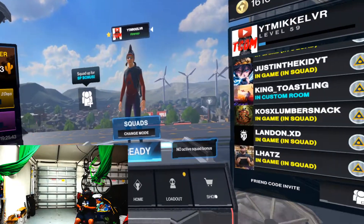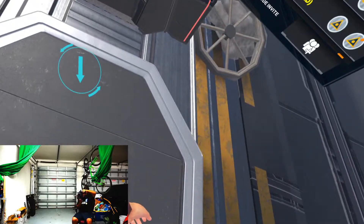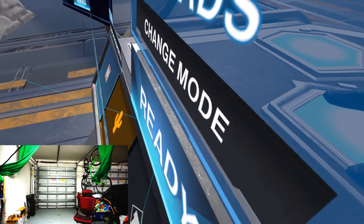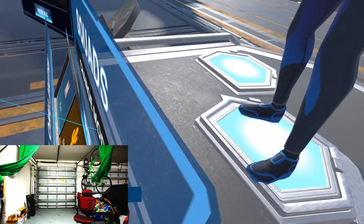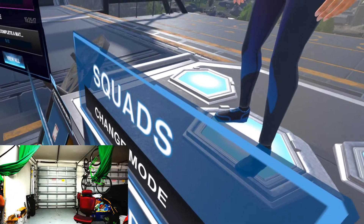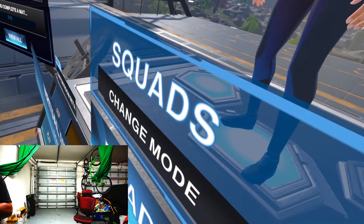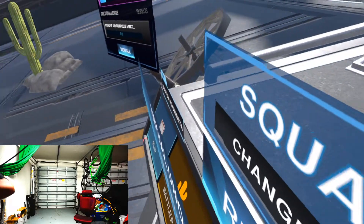My main game is Population One, so that's the game I'm going to start testing this headset with. Right off the bat I noticed that my lens fogged up immediately. This is due to a light leakage cover on the nose — it just makes the headset fog really bad when I'm sweating and I'm also in a hot environment. I pretty much could not stop this headset from fogging up throughout the video.